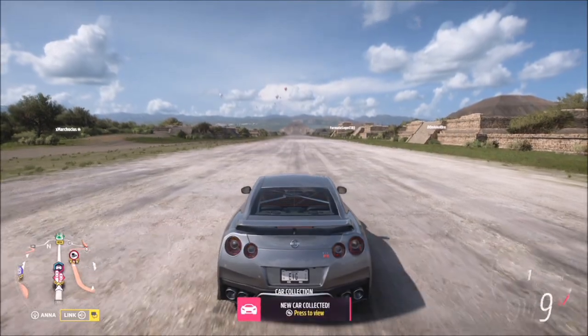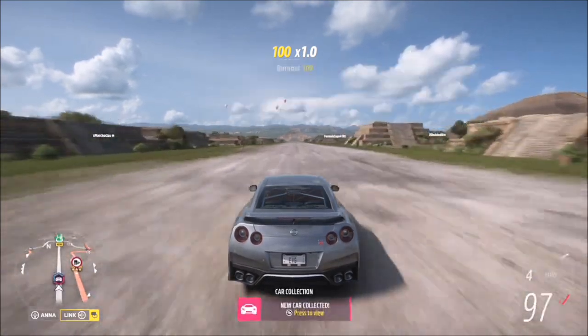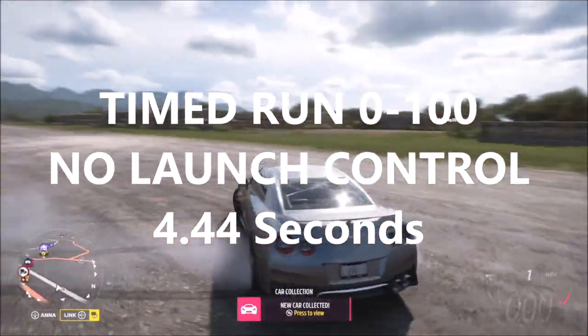First we're going to do a timed run from 0 to 100 mph not using launch control. Remember, this is on manual. I admit some of my gear change-ups weren't the best, but this first run with no launch control was 4.44 seconds from 0 to 100.